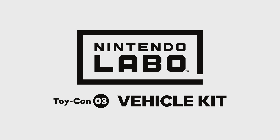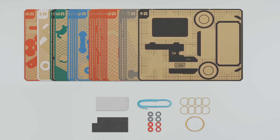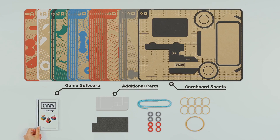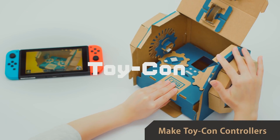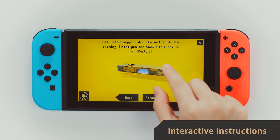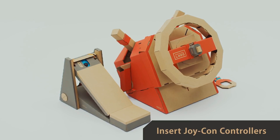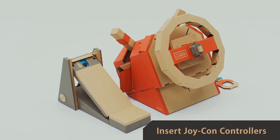Nintendo Labo Vehicle Kit. Inside every Nintendo Labo box, you'll find many cardboard sheets, additional parts, and the game software. The fun begins right away when you build Toy-Con that you'll use as your controllers in the games. Interactive instructions are here to guide you every step of the way. Once you're done, just insert your Joy-Con controllers into the Toy-Con you want to use, and you're ready to play.